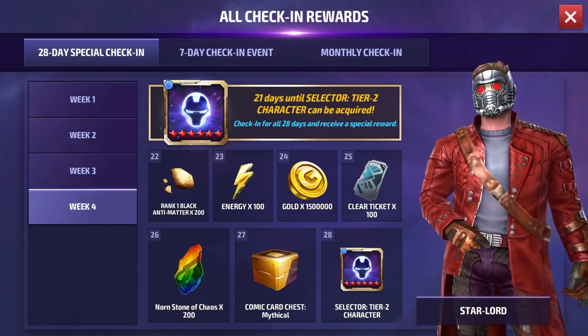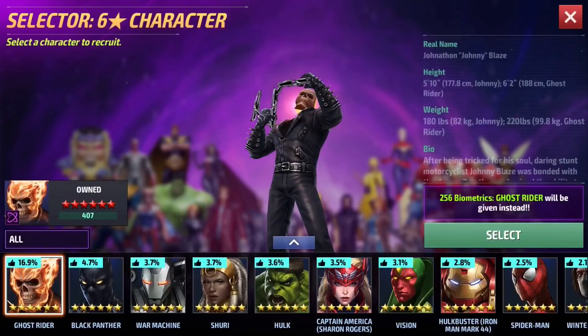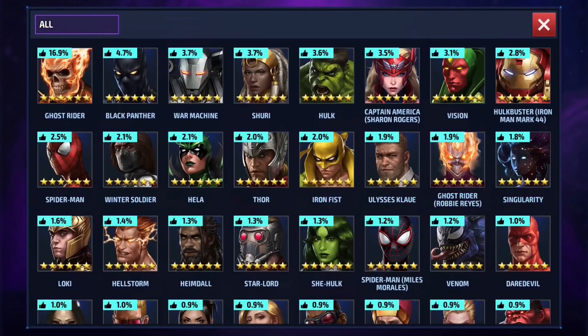Which characters would I use these six-star selectors on, and which ones would I consider giving the tier two advancement to as well? I got my first selector and it's currently sitting in my inventory right here. Since all of my characters are already six stars, I'm just going to stack up bios for characters who have uniforms I eventually want to work on. But to be honest, that's probably not the best way to go about it, so if you're new and building your roster, I'm going to leave you with a top ten list.